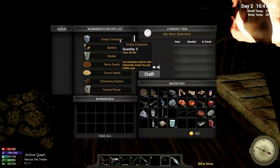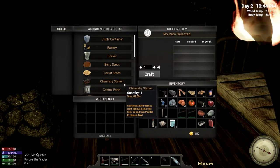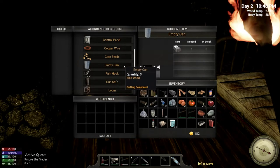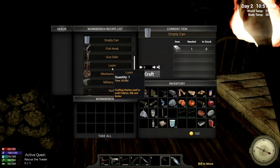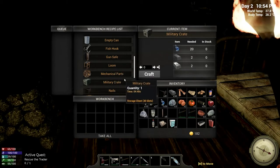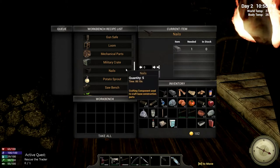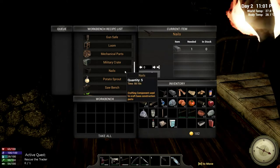The workbench can make all kinds of nifty stuff: empty containers, batteries, beakers, seeds, a chemistry station, a control panel, copper wire, an empty can. There's also a gun safe and storage chest for weapons, which is always good. And there's the loom I was just talking about — it helps make clothing and other body protection items. We can make a military crate, which is a bigger storage container, and we can even make our own nails — one ingot for five nails, ten seconds. Not too bad!